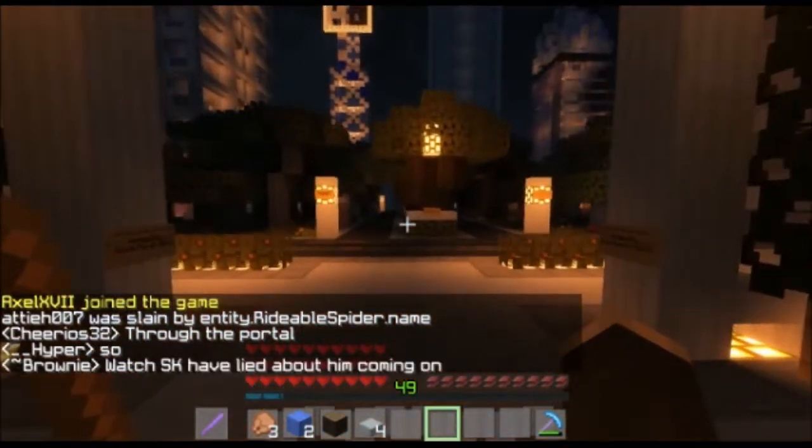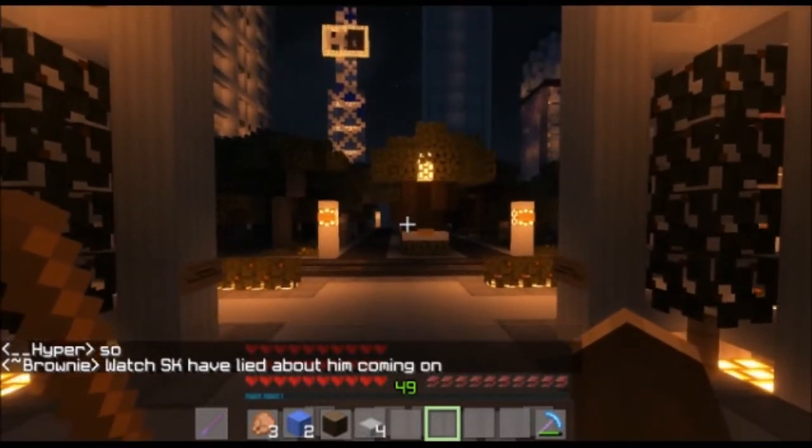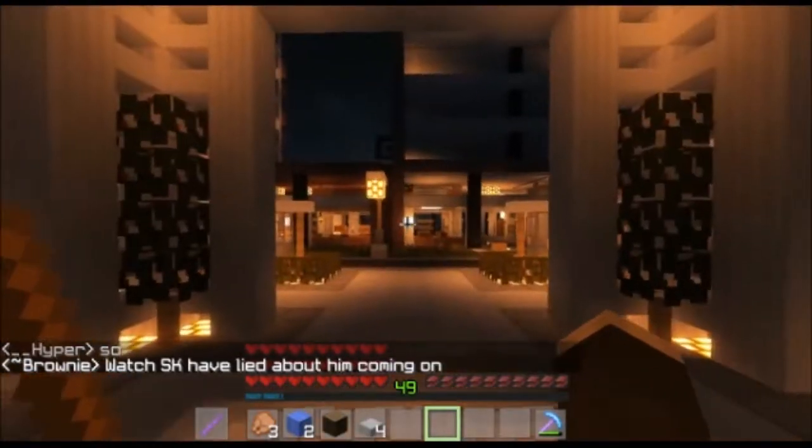So here we are at VC. Obviously the maze isn't at VC, but if you do want to see the maze I will show you how to get there. The easiest way is to warp VC, then turn around right behind you.